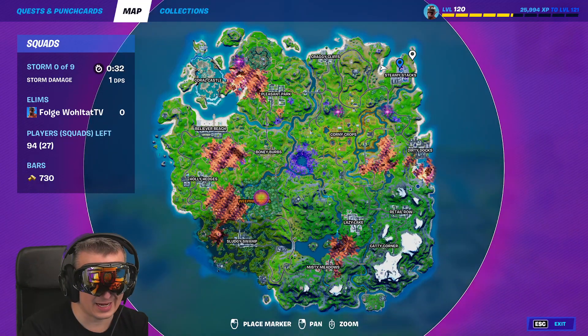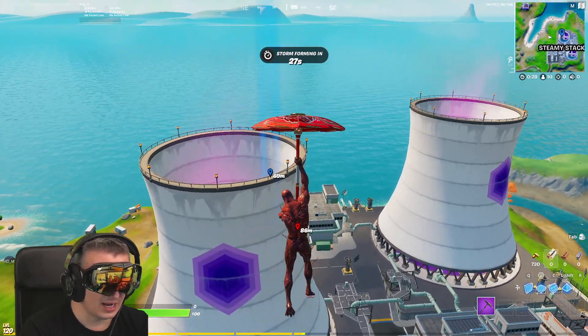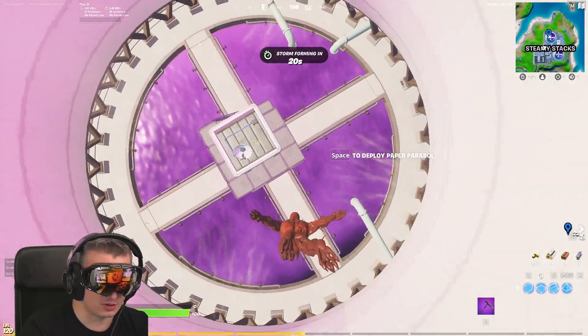The first location is here at Steamy Stacks at the top chimney. Just go to this chimney and you have to look to the left, to the western location. And when my umbrella opens or closes...